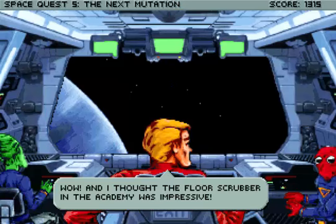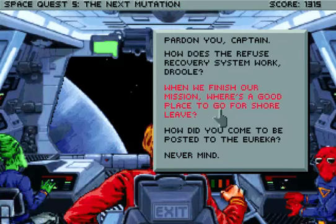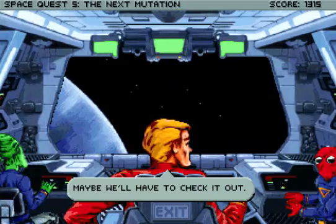Wow, and I thought the floor scrubber in the academy is oppressive. When we finish our mission, what's a good place to go for shore leave? There aren't a lot of options open to us, Captain. The only place that's even halfway decent in this sector is the space bar. Maybe we'll have to check it out. Hmm, maybe we have a new destination.